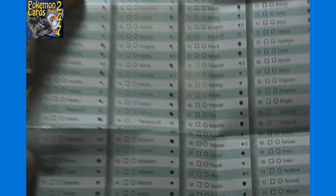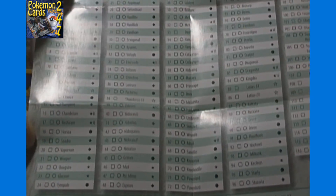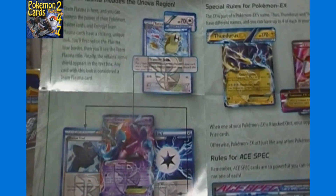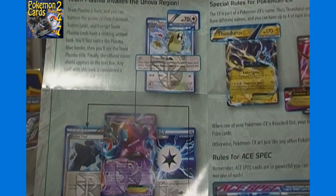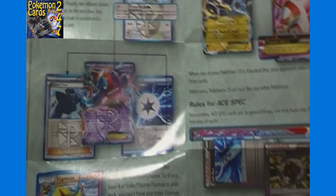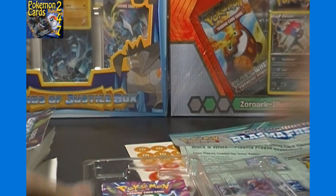You also get this insert which includes a full checklist for all 116 cards. It does not include the secret rares though - I think there are 5 of them in this set. It also covers what's new in the expansion, including special rules for EXs, which aren't new anymore - they've been around for several sets. So if you've seen the last couple of sets, you've got it all covered already.